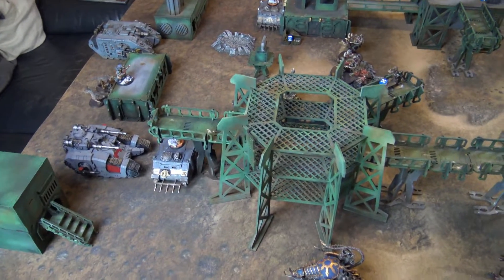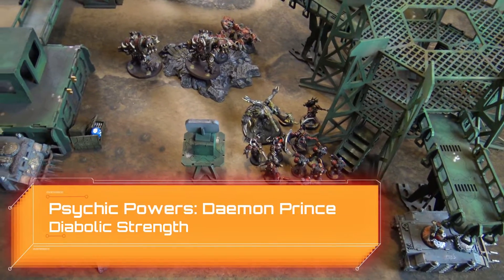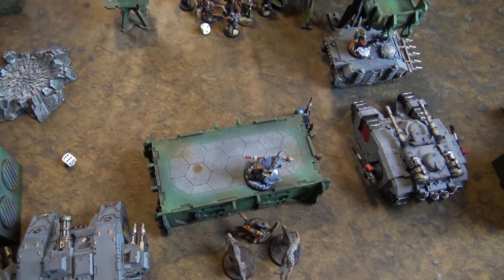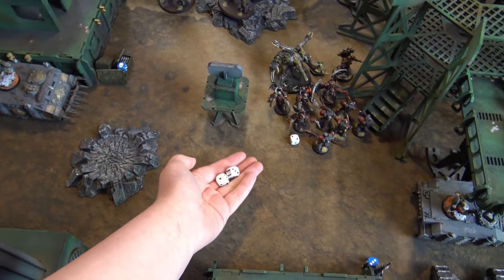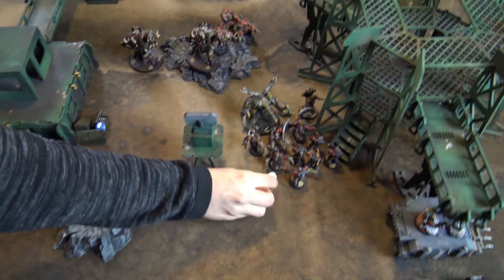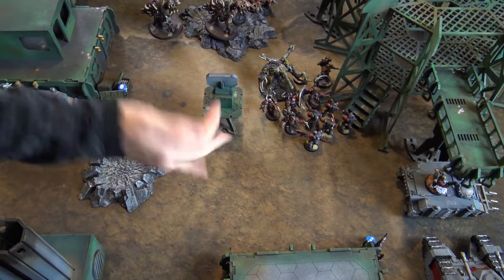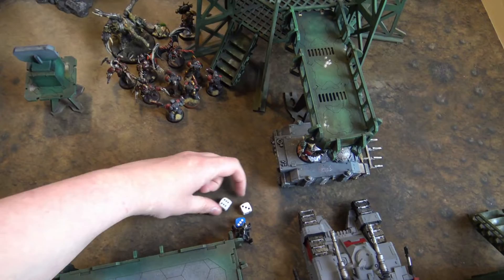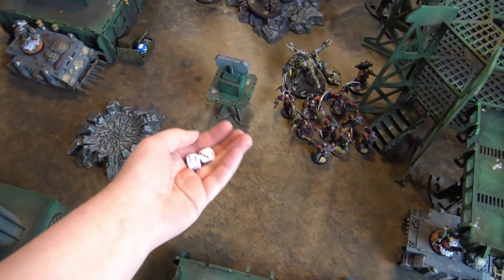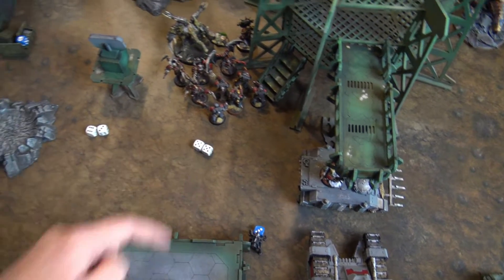Psychic phase: Daemon Prince casts Daemonic Strength on himself — needs a six, rolls eight. David fails to deny with Njal needing nine. Huron then attempts Warp Time, needing warp charge eight, rolling nine. David denies with Njal — stopping Warp Time! Shooting: first Obliterator unit fires into the Rhino. Stats come up as strength eight, AP minus one, damage two — 12 shots. After hits and wounds, three fail saves for six wounds — Rhino down to four wounds.